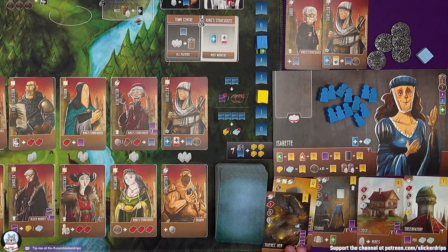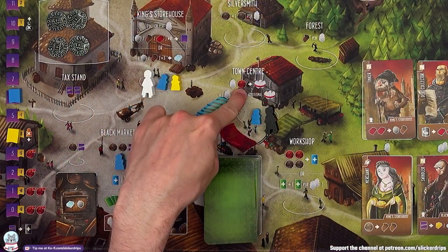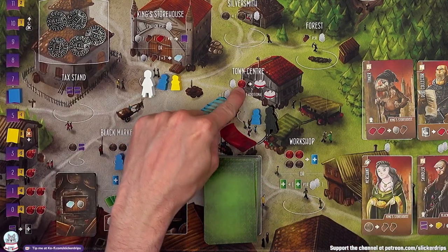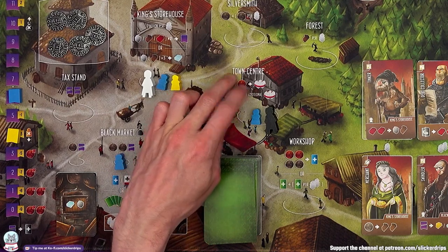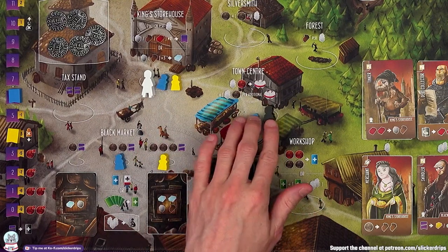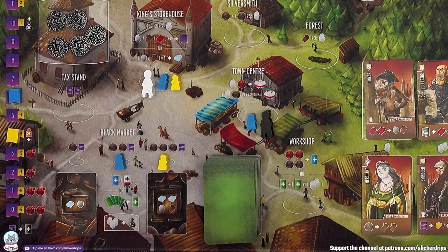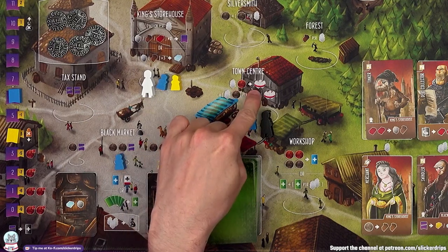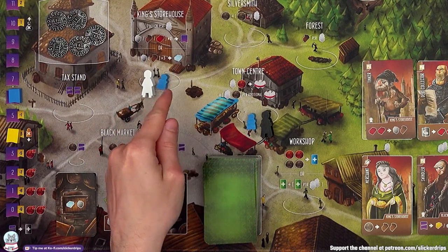In a two-player game, which this is simulating, you can capture workers from two different locations. So it's a group of workers — which could be your own or another player's — and then you need extra workers and additional coins, not to the tax stand, to be able to capture additional workers. So I can capture one group of workers. I'm going to capture the bot's group of workers from the king's storehouse. Now I have the most again.